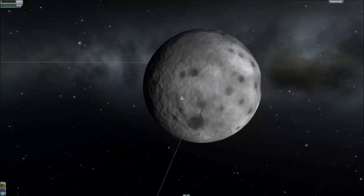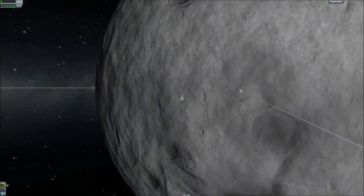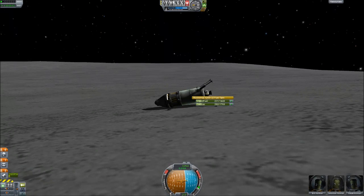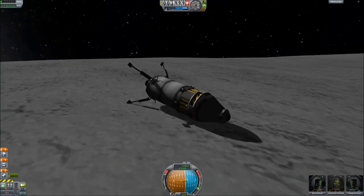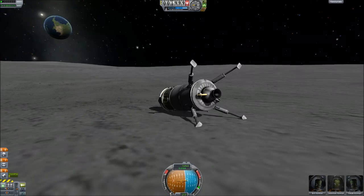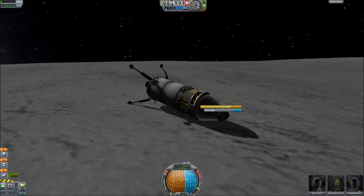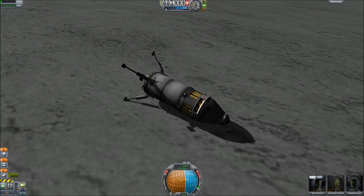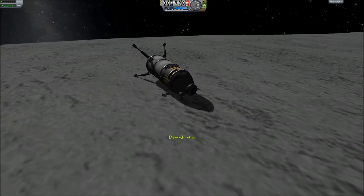Just to zoom out and give some perspective — we're that tiny little dot there. Even the moon is actually pretty big. And you can see we actually have a decent amount of fuel left — if we were upright we would actually have a good chance of getting home. Although in fairness that fuel probably isn't enough to actually escape the moon. So we're stuck here. But while we're here, might as well send a guy to have a run around — so brave old Jebediah is going to have a run around.